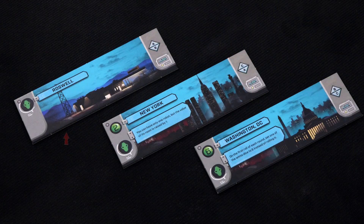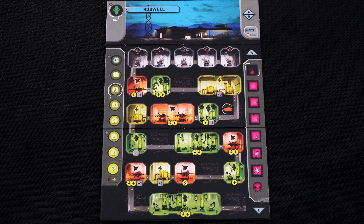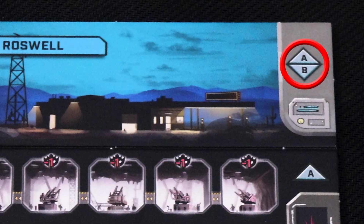For your first game use the Roswell City tile this side up. Place New York and Washington DC aside — I'll explain them later in the video. Take base tiles A and B and place them like this. The A tiles should be on the top with the arrow pointing upwards, and the B tile on the bottom with the arrow pointing down. This configuration is shown on the Roswell base tile.